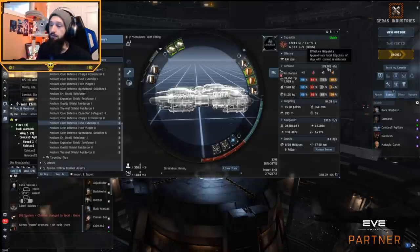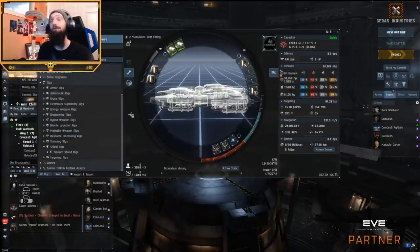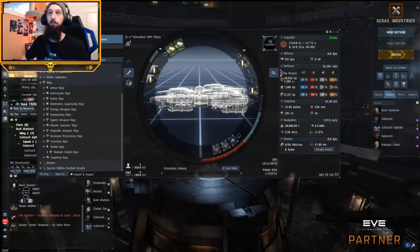But what if we wanted to send this to the moon and didn't care how expensive it was — how much EHP is possible? Let's throw cost to the wind, though you should definitely not actually do this. At this ratio of 139K EHP with the ship costing only 380 million ISK and carrying nothing valuable, it's not worth killing for profit.